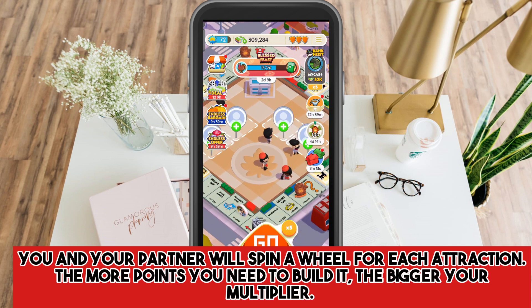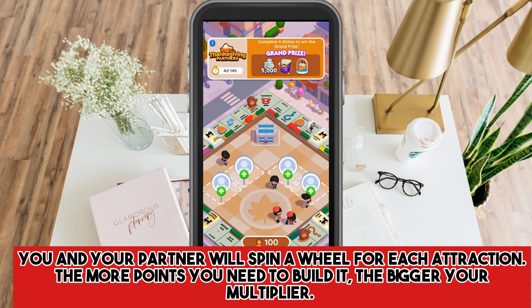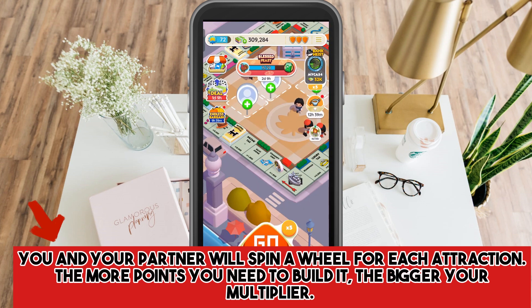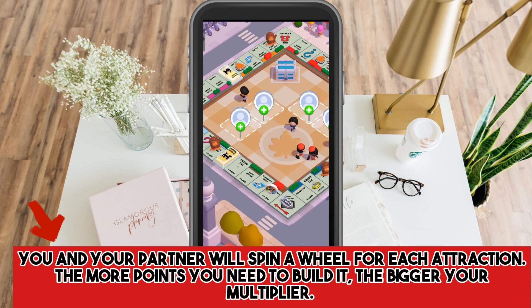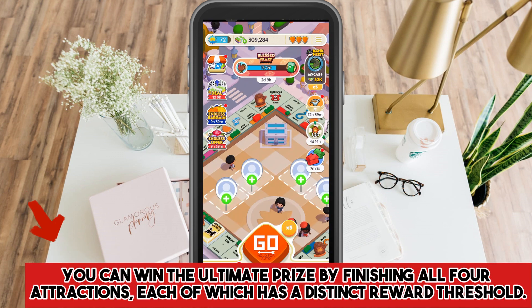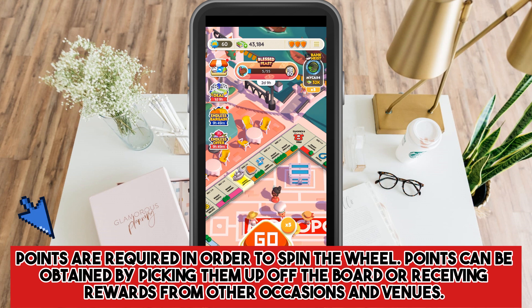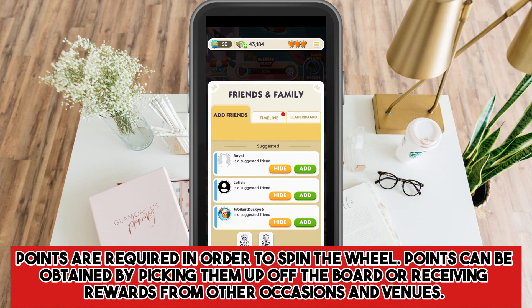In order to score points, you and your partner will spin a wheel for each attraction. The more points you need to build it, the bigger your multiplier. You can win the ultimate prize by finishing all 4 attractions, each of which has a distinct reward threshold. Points are required in order to spin the wheel, and can be obtained by picking them off the board or receiving rewards from other events and venues.